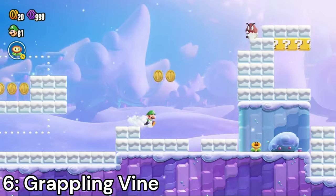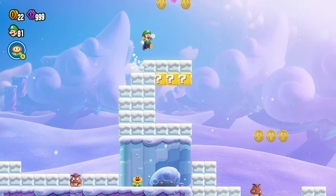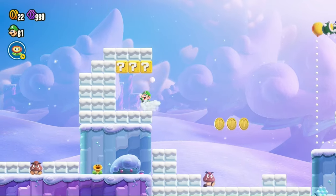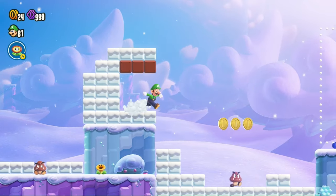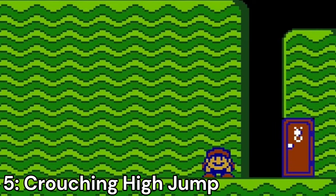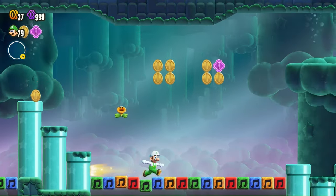Grappling Vine — with this badge equipped, you can use vines to grapple around the levels. You can even stick to walls for a bit. This is a super fun badge to use, but I just wish you could use it in more directions than just left and right. Even so, it's still a great badge. Crouching High Jump — this is basically the same thing as the Super Mario Bros. 2 high jump. Crouch for a few seconds to gain the ability to do a super high jump. It's useful for some levels and great for gaining height.